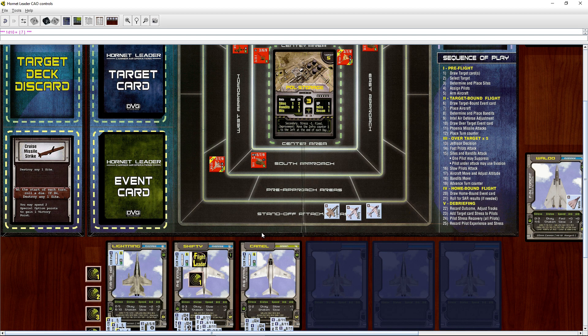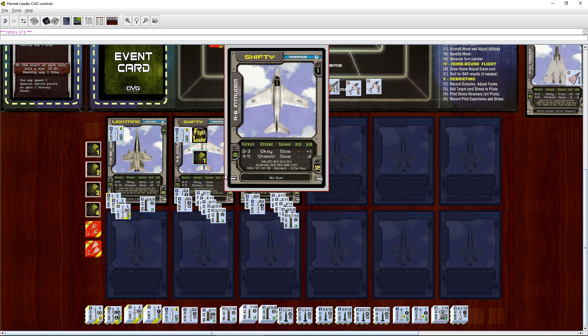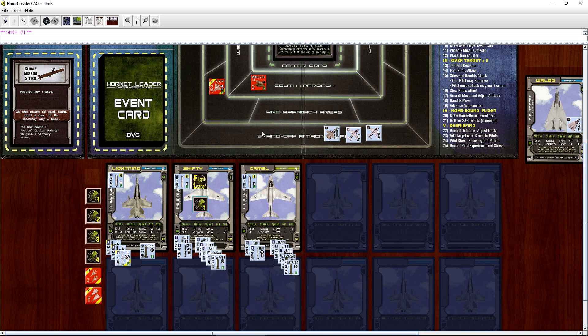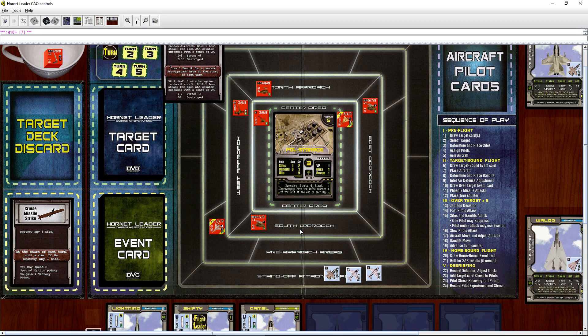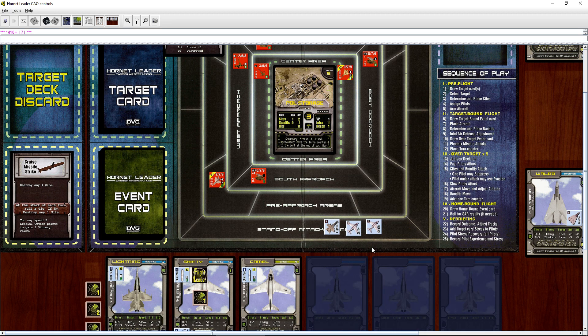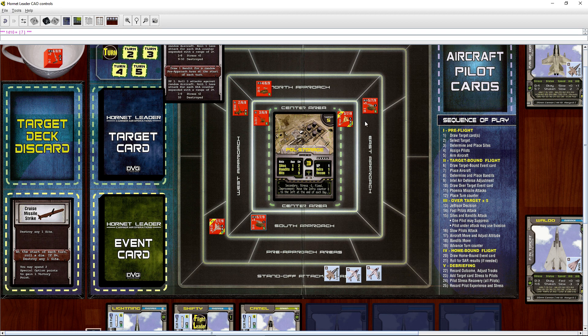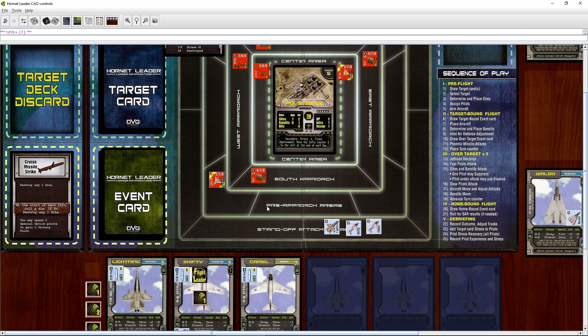Now we start the over-target phase. Fast pilots get to go first and we don't actually have any fast pilots, but we can use Situational Awareness points to make a slow pilot go during the fast pilot phase. The question is: do we want to use Lightning's AIM-120s to take out these bandits? They have a range of four, so he could definitely hit them. They are independent weapons, so he could try taking both guys out. Or we could use our AGM-88s to try to take out some of the SA sites.